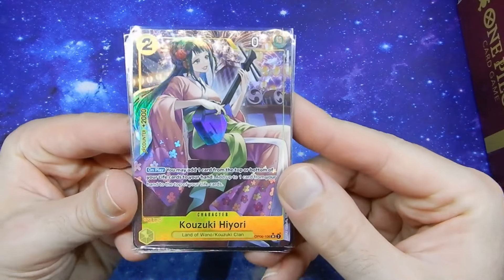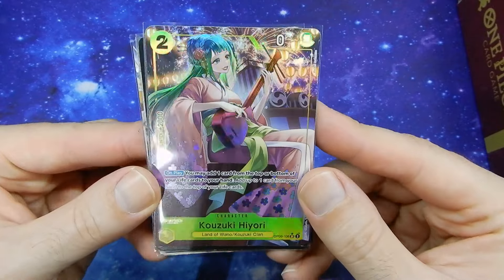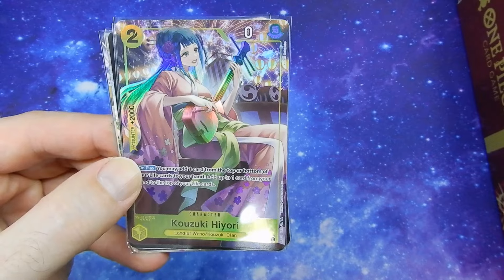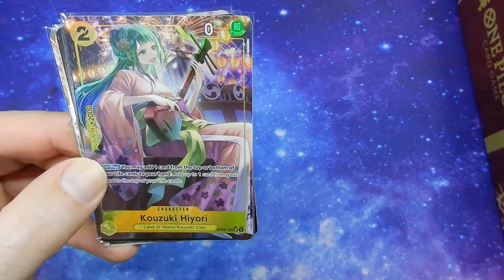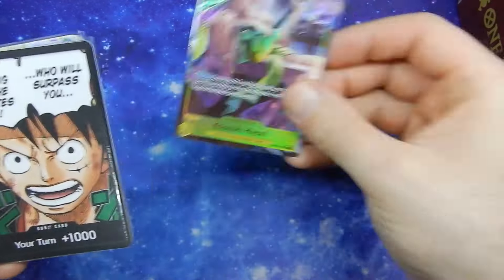Up first we have Kozuki Hiyori Alternate Art. This is from One Piece Series 6. Very just as colourful as her normal art one.